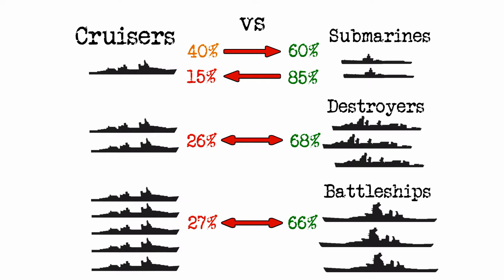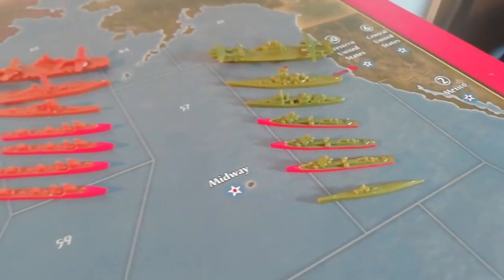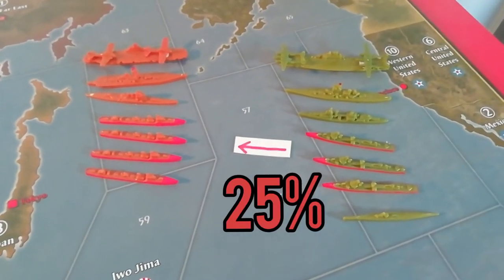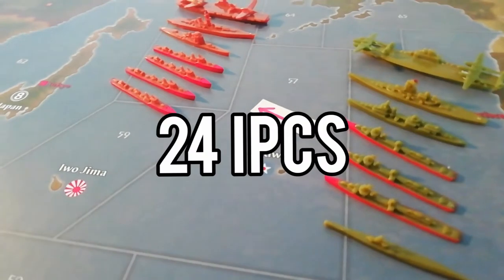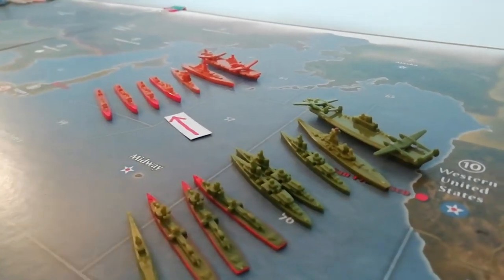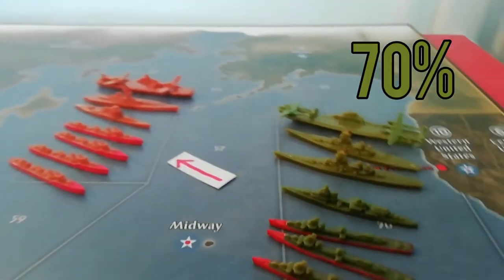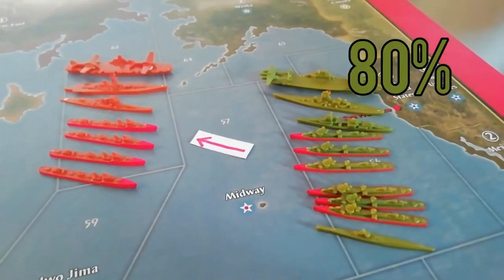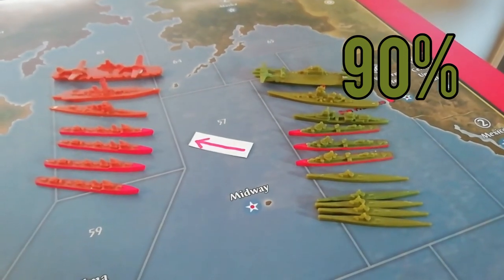But let's see how cruisers perform as part of an already balanced fleet. Here's our fleet, and here's the enemy fleet. If we attack them now, we've got about a 25% chance to win, and if they attack us, they've got about the same chances. Let's repeat the experiment and give ourselves 24 IPCs to spend on more units for our fleet. Adding 2 more cruisers will increase our fleet's chances to just over 70%. 1 extra battleship will give us about the same as 2 cruisers. 3 destroyers will increase our fleet's chances to 80%, and 4 submarines will give us a 90% chance to win. Cruisers are still losers.